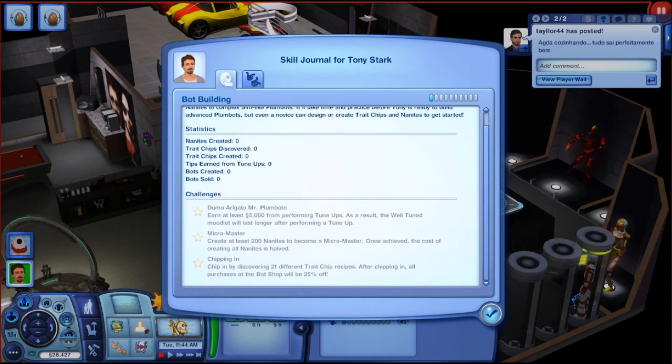It cost him 22 simoleons to make the nanite he's currently creating, so creating 200 more would drop it to about 11 simoleons each — not a massive saving but still worthwhile if you're creating that many. Third challenge: 'Chipping In' — discover 21 different trait chip recipes; reward is all purchases at the bot shop will be 25% off. That's a challenge I can really get behind, since we're going to be buying a lot from the bot shop.